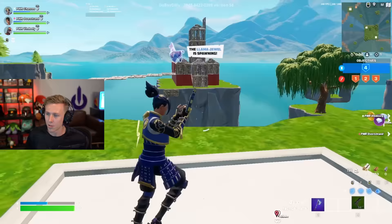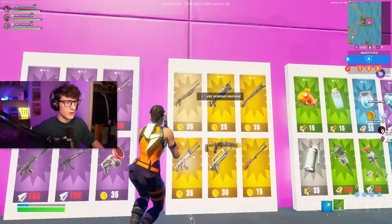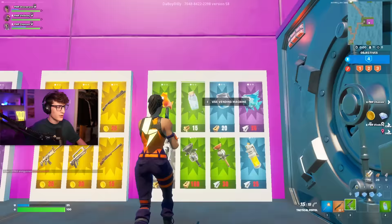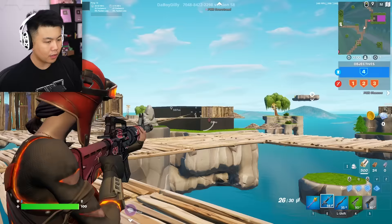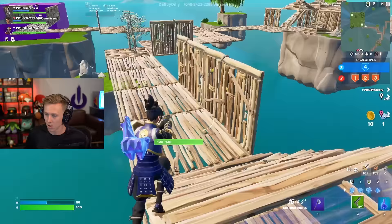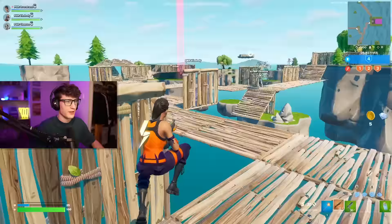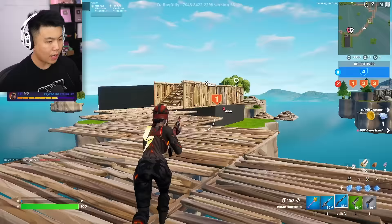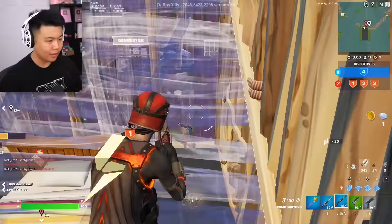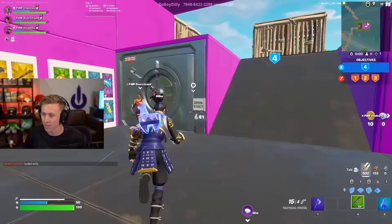The llama jewel is spawning. I'm at 60 coins — I'm going to bring this back. I got a spaz. I got the llama jewel. Bring it back! We can upgrade the vault. I'm so much slower. I'm rushing with the pump. Wait, Vin's just soloing. I'm going to the base. I'm bringing it, Vin. You got this, Vin. Thank you for believing in me.